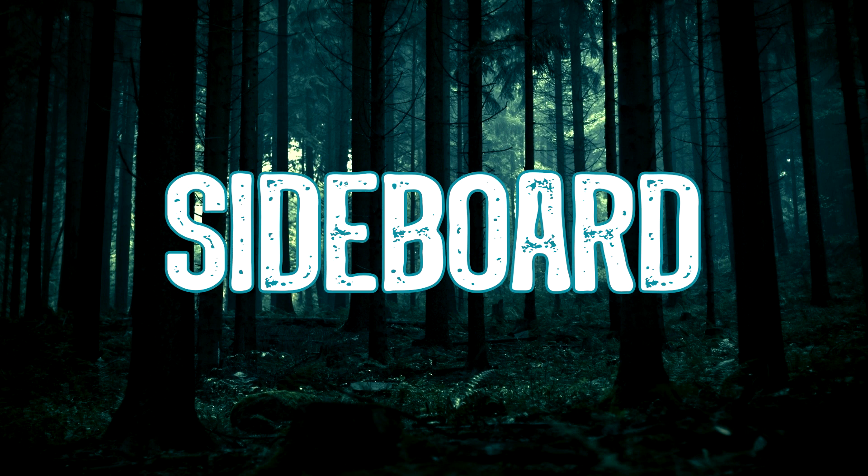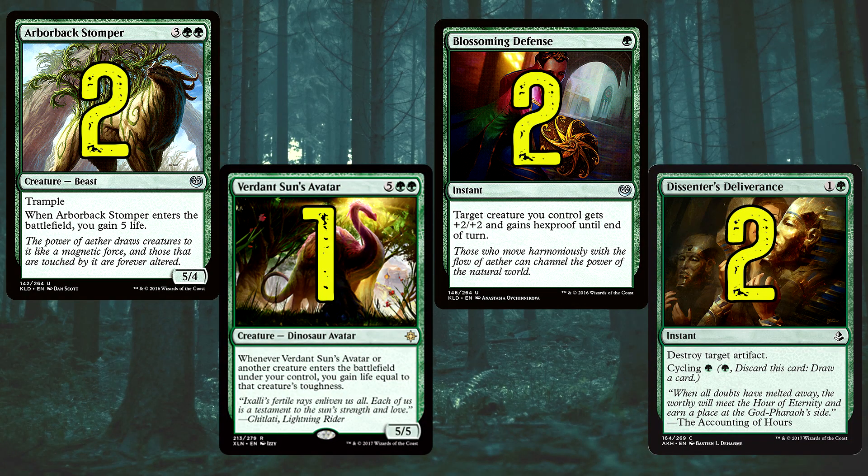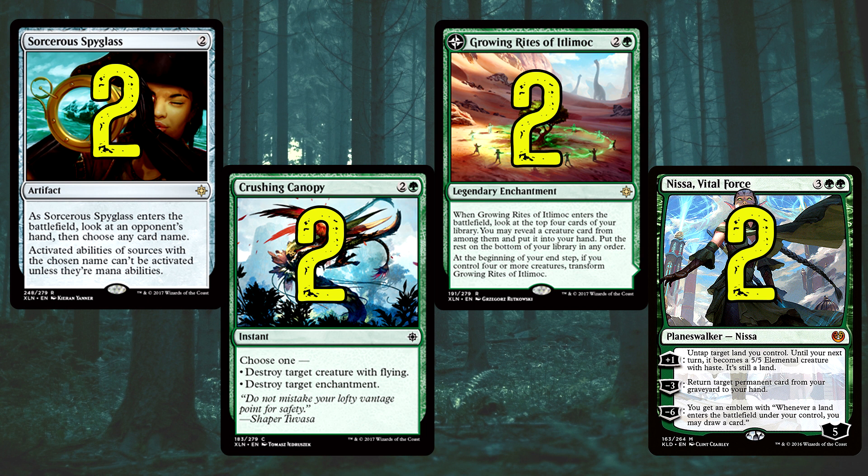So let's get on to the sideboard now. The sideboard has changed around a little bit, and we've got a few new Ixalan cards in here as well. Arborback Stomper wasn't in the main — it's been moved to the sideboard. Very good coming in, it does cost five, but if we can last out against those speedy red decks, coming in and gaining five life is pretty essential. One Verdant Sun's Avatar — a 5/5 that costs seven, but when it enters the battlefield you gain life equal to that creature's toughness, so it's extra life gain if we want to go long. Dissenter's Deliverance to help destroy artifacts, and it also has cycling for one. Sorcerer's Spyglass — I've had this played against me and it's been very good. With Mono Green we need something a little disruptive, so Sorcerer's Spyglass can come in and do a job for us.